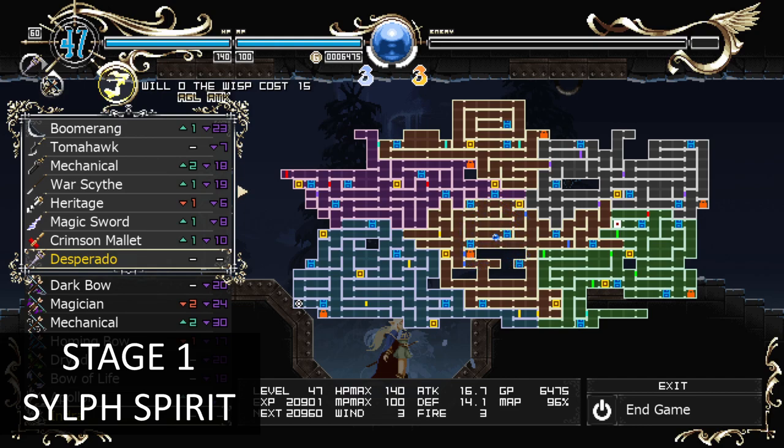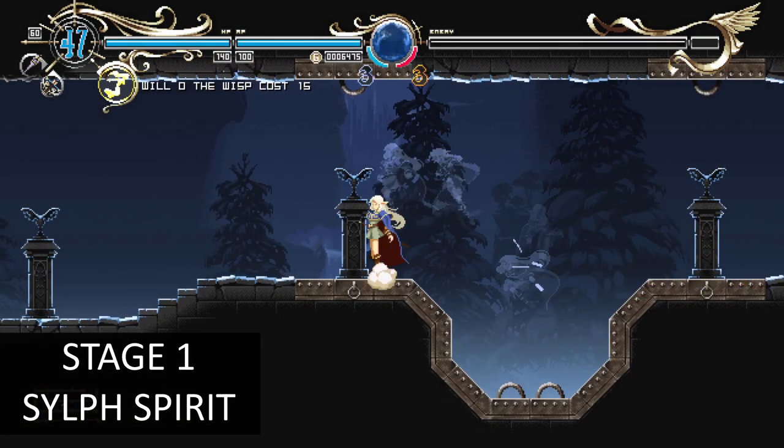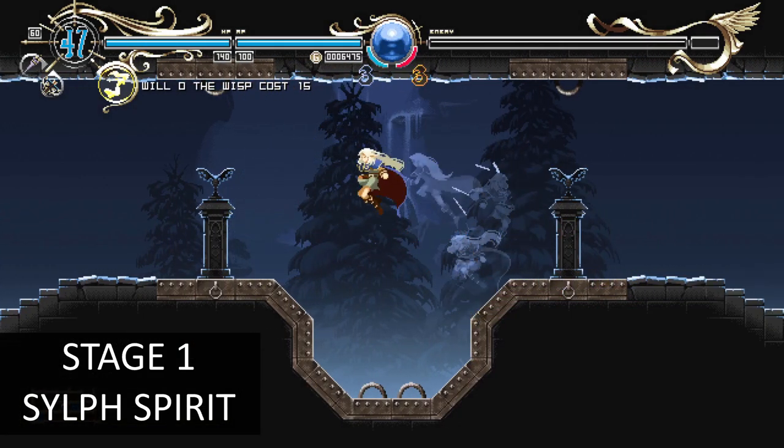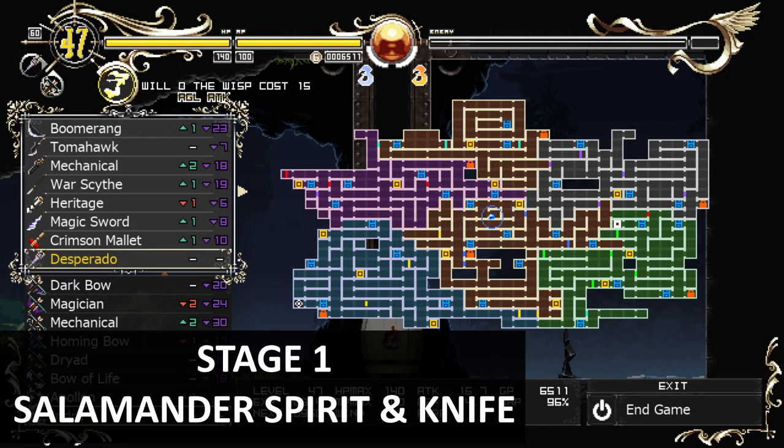On the map, this is where you get it. I've completed the game now so the ability is not there. In this area of the map you will get the fire spirit, and you also get a knife weapon here, so just remember where we are and you can get those items there.